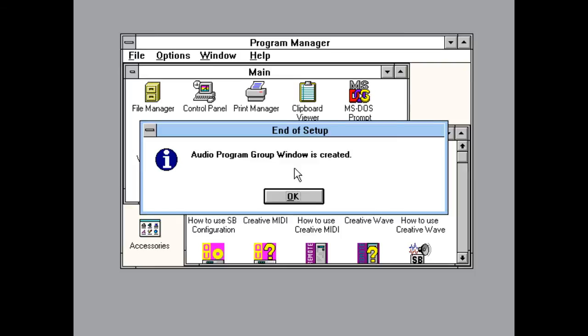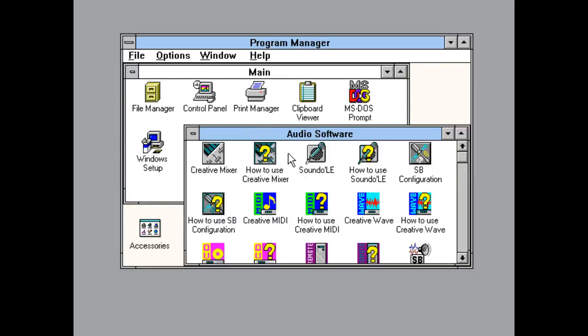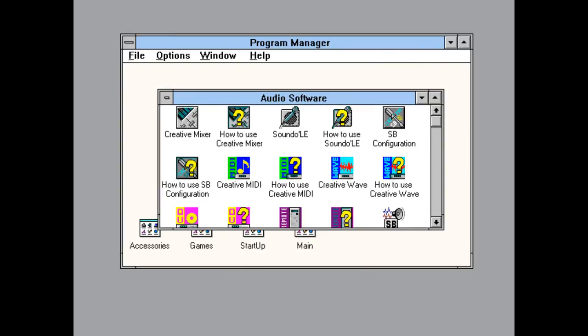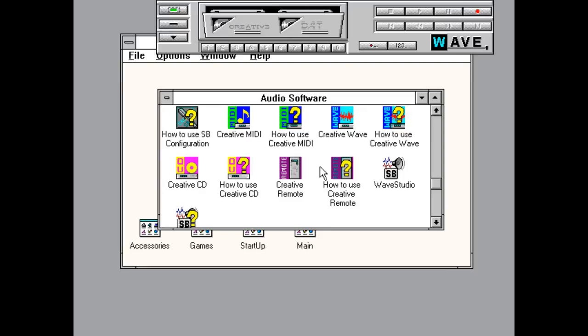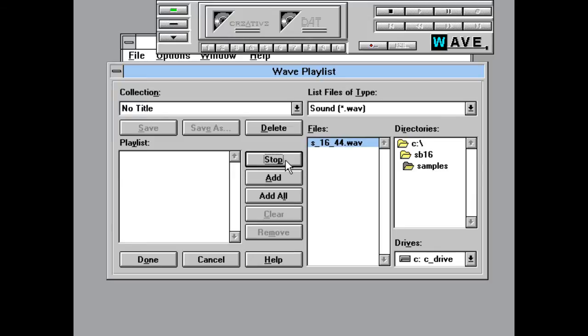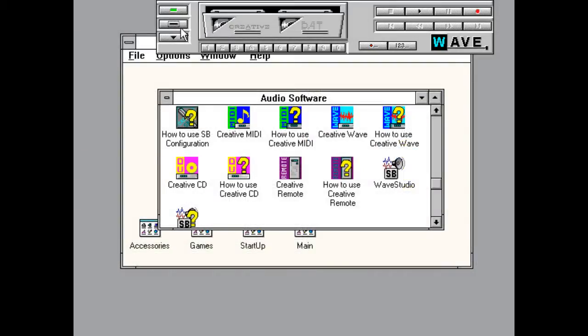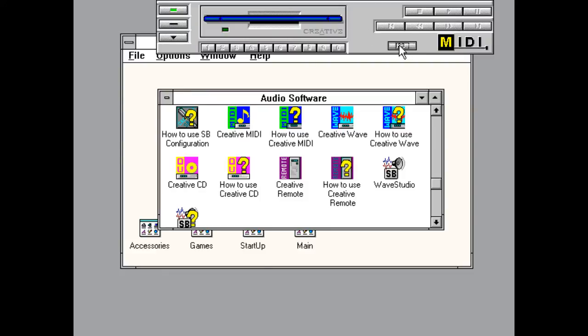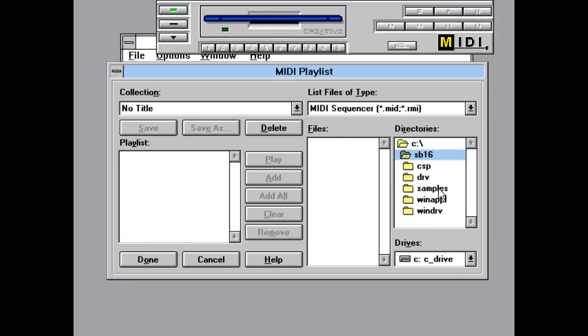If you hear the startup sound, then you know that everything is perfectly okay. You can also do some additional sound testing by using the provided audio software that comes with the Sound Blaster 16 drivers, going into the samples folder, navigating to Creative MIDI, and playing some of those good old Sound Blaster pack-in MIDI files.